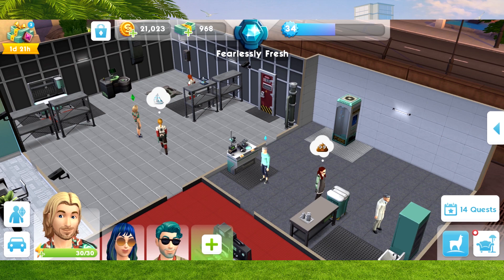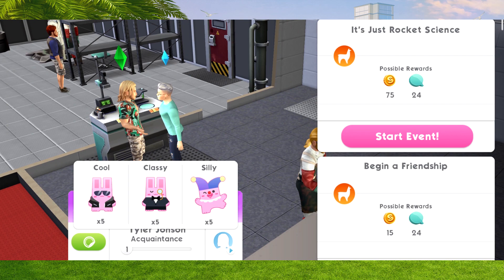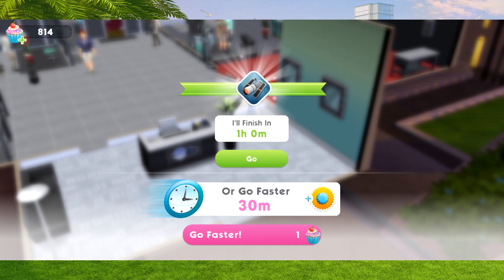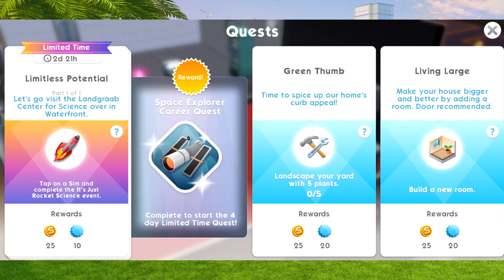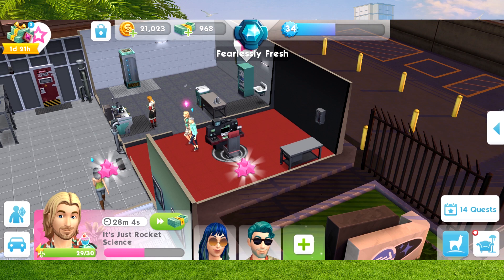We just need to grab any sim, make friends with them, and start the 'It's Just Rocket Science' event. It takes 30 minutes - I'm going to use a cupcake. Once we've completed this, we will finish the first part of the Limitless Potential quest and move on to the actual quest to unlock the brand new career. We get five SimCash as a reward, which is really awesome.